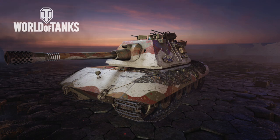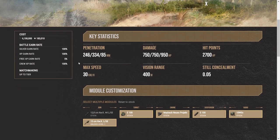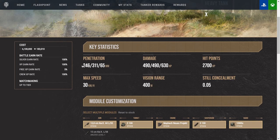Jumping right into the statistics with the 128mm: we have 246 base penetration, 334 HEAT penetration, and 85mm high explosive penetration. With the 150mm it's 246/311/65. The 311 is APCR so it travels a lot faster. We're going to be going over the 150mm today.